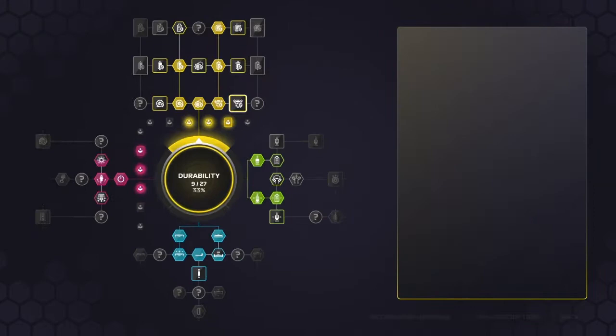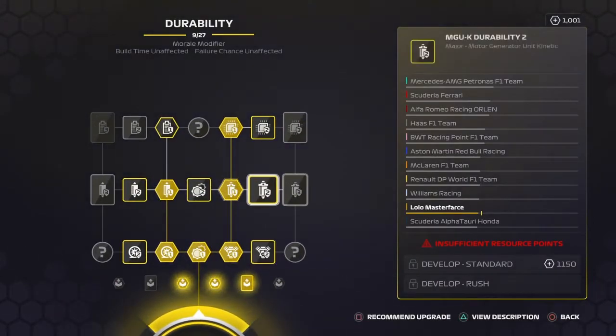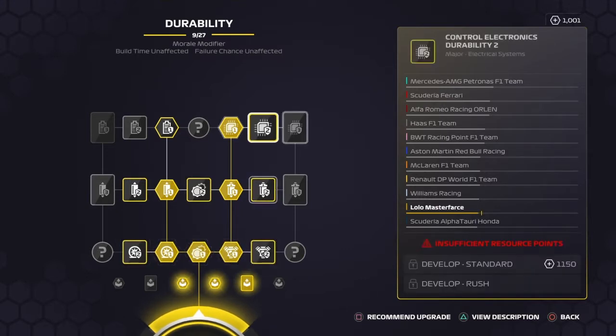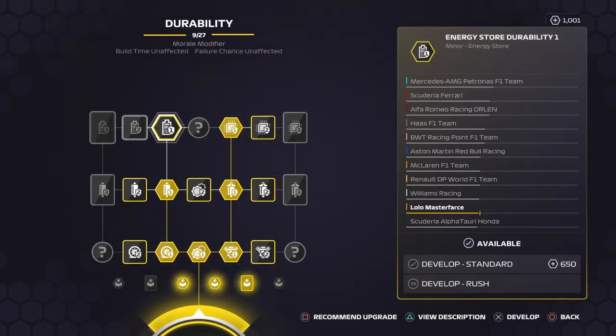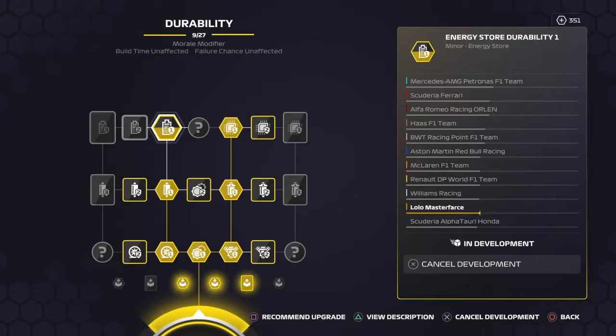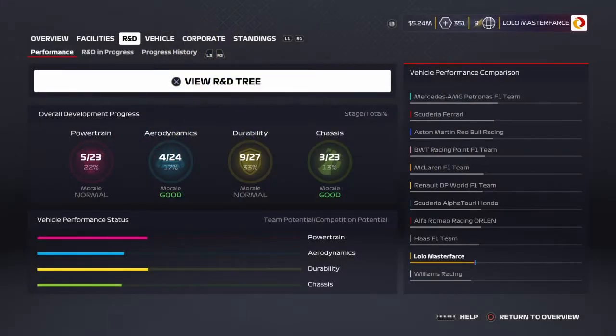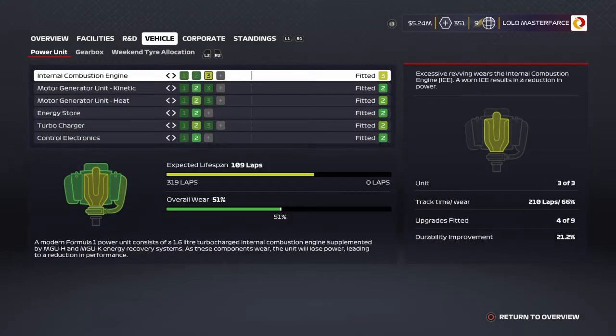We're going to have a look and see if we can develop anything. We can, but if we can develop some durability that might be best. Have we got anything free? Unfortunately insufficient resource points. But I think we might have something there — are we going to do it? Yes, of course we are. Durability is the key as always. Like I keep saying, first you make a car reliable and then you make it quick. But we've got quite a lot of money in the bank so we're probably going to be spending some of that as well.